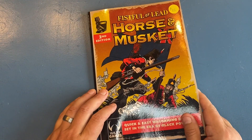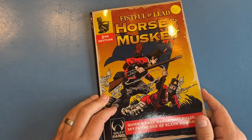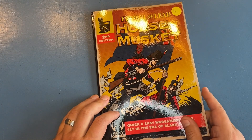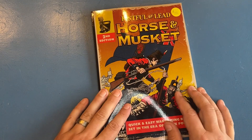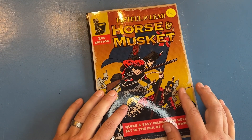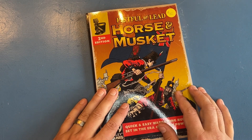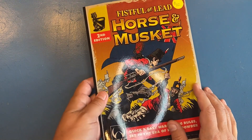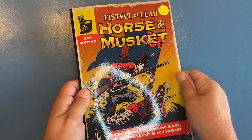Fistful of Lead — let's talk Fistful of Lead: Horse and Musket 2nd edition. This is our 2nd edition; we learned quite a bit from doing Galactic Heroes. This brings it more in line with the rest of our games as far as how the basic mechanics work, and we've added a lot to it from the original Horse and Musket set.